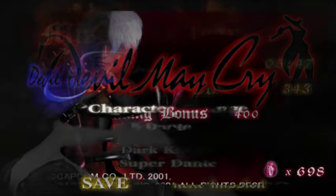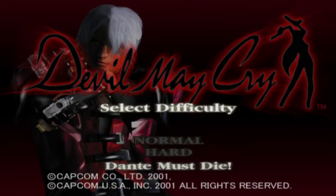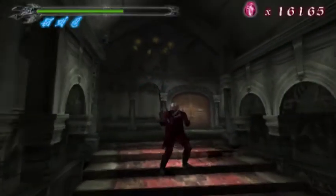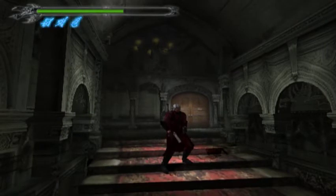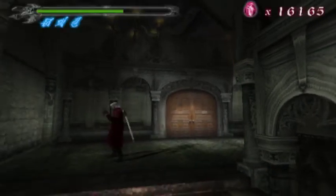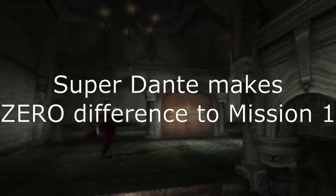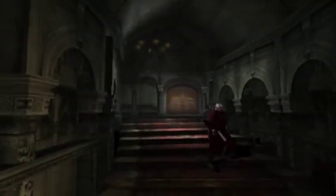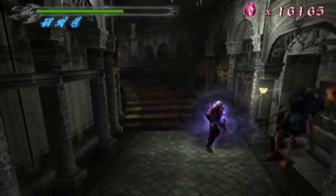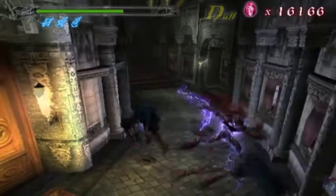Now the next mode I want to show off is Sparda/Surpedante. This one is very interesting. So this is Surpedante mode, and I just skipped around to Mission 9 because you don't actually get Devil Trigger in Mission 1 since you're still Dante, not Legendary Dark Knight. So you only have Force Edge still. But once you get Alastor, watch this - you're permanently in Devil Trigger. Isn't that pretty cool?